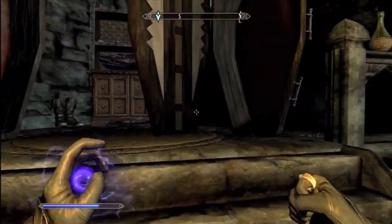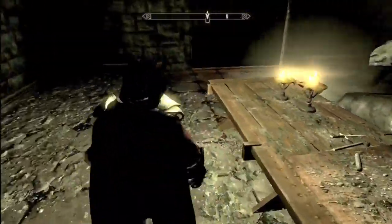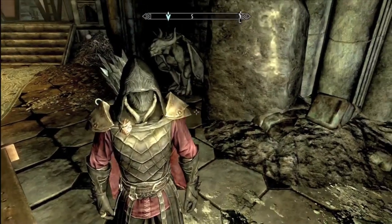Just go behind this coffin and the armor should be sitting right there. The only effect on it is that Magicka regenerates 125 percent.